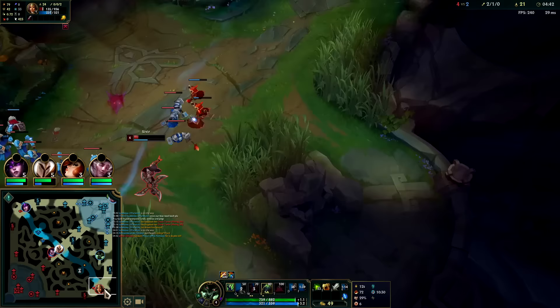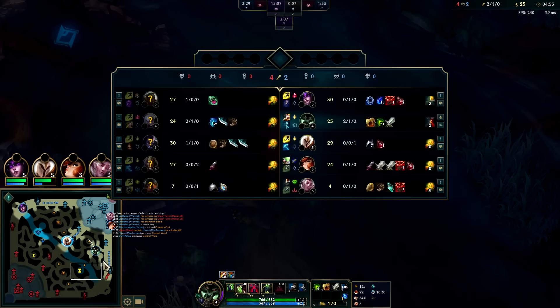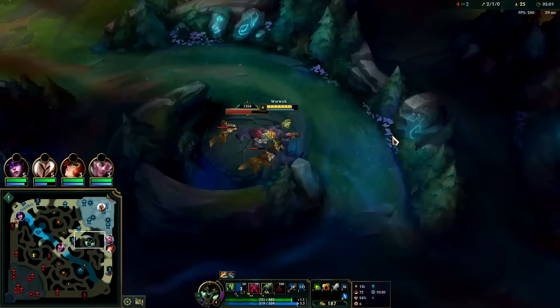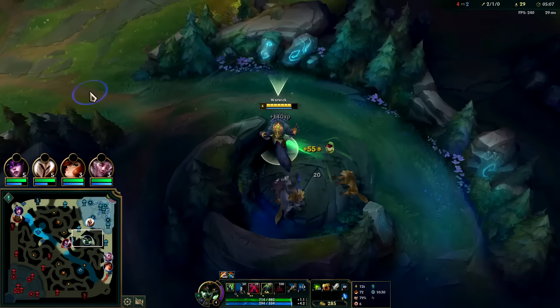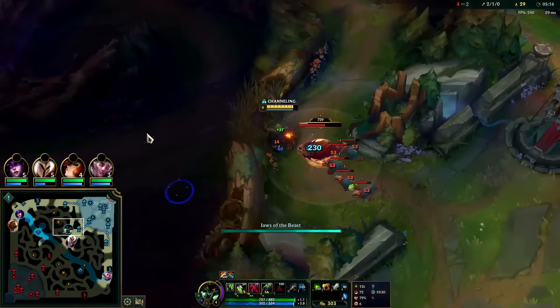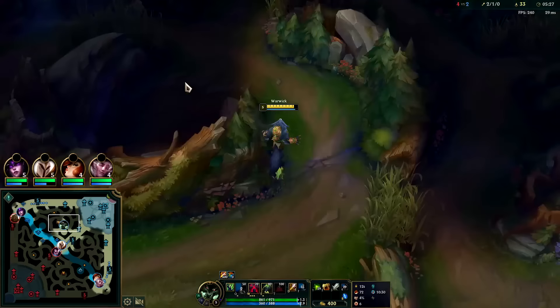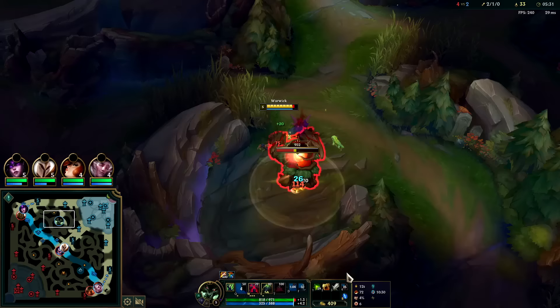Sivir is staying to push out the wave - I don't think I can kill her, she'll back off before I get there. She already took scuttle, so we'll just be patient. Dying there isn't great but I needed to spend my gold. On the bright side, as a jungler you interact with champions the most, so you get the free boots sooner - they're faster and free.